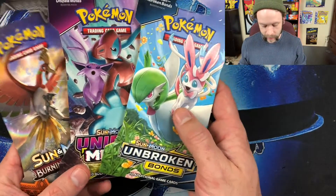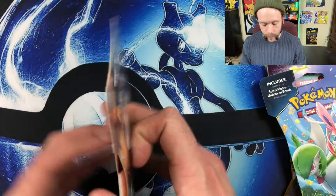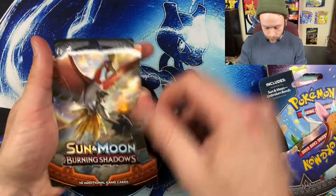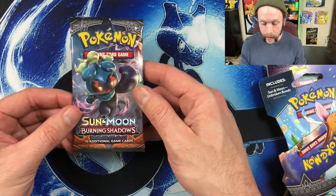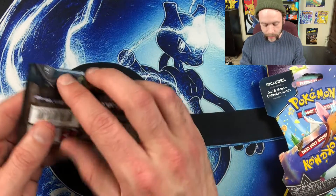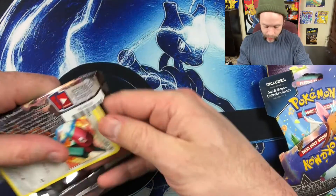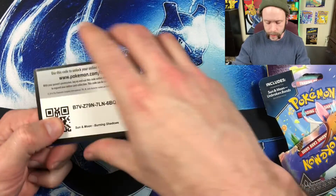I got a little variety today. I haven't opened many Burning Shadows, and I realized that while I was at the store, so we'll start off with our Burning Shadows pack with a little Ho-Oh on the front, kind of like flying in front of a volcano. Then we've got Mars's shadow on the inside pack art. If you haven't already, please hit that subscribe button — every little bit helps. We are right at 200, actually maybe a little bit over, maybe 203 now.